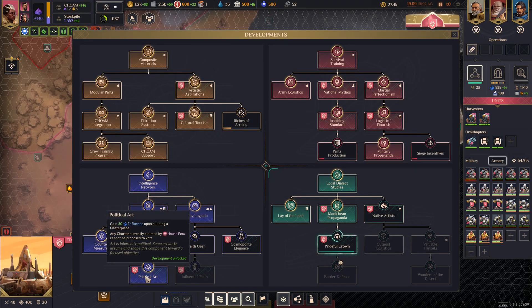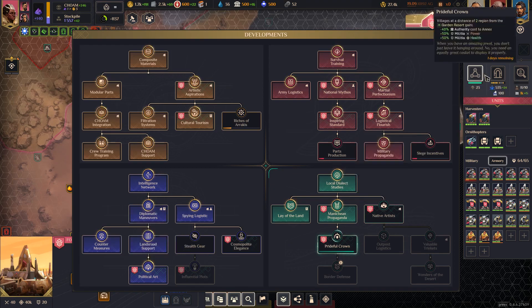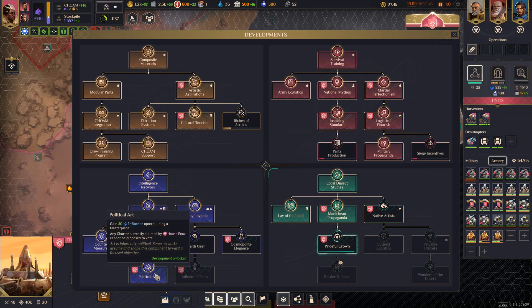There's another technology that gives you influence when you build a masterpiece. The nice thing about that with my playstyle is I typically have a lot of building slots open and haven't used masterpieces in my city when I unlock this technology. Maybe going for knowledge, unlocking this, and then building a bunch of masterpieces could really help with certain strategies — especially if you're using the diplomatic side of the game and spending influence in the council. It also makes it so that if you have a charter, people cannot propose a vote on it.